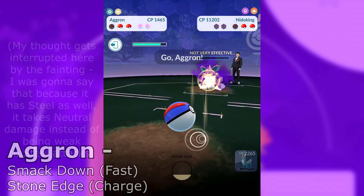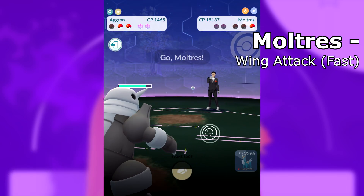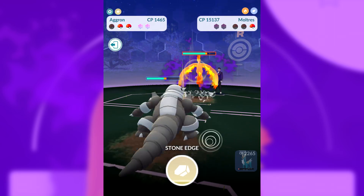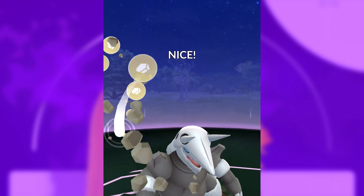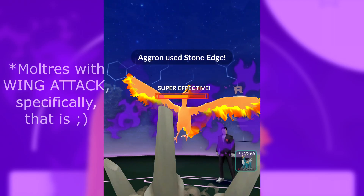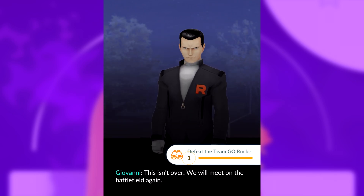The reason it advantages us is that we're able to send in our Aggron, who gets two hits off — that makes the Nidoking faint, but it also allows us to generate a little bit of energy for the Moltres coming up. Stone Edge is our charge attack on our Aggron here, which is within Great League. The Aggron on the right was a little over Great League and had a different attack, but as long as your Aggron has Smackdown, it will be one of the best equipped Pokemon to take down the Moltres.